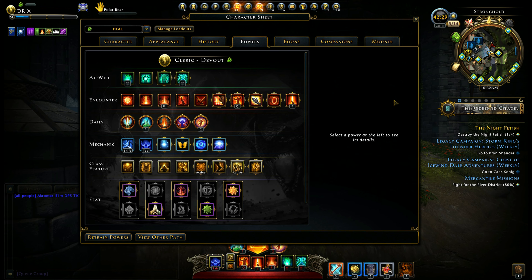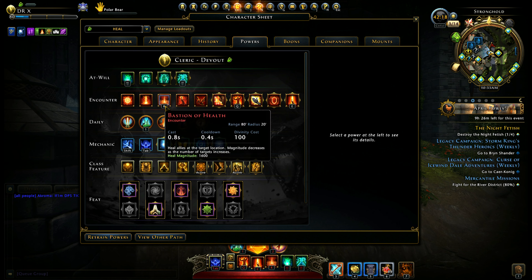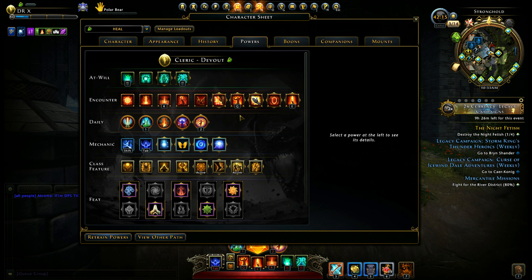Next is powers. Here you can pause the video and build your loadout properly. Healing Ward is good but it takes too much divinity, so I use Exaltation to increase my healing.